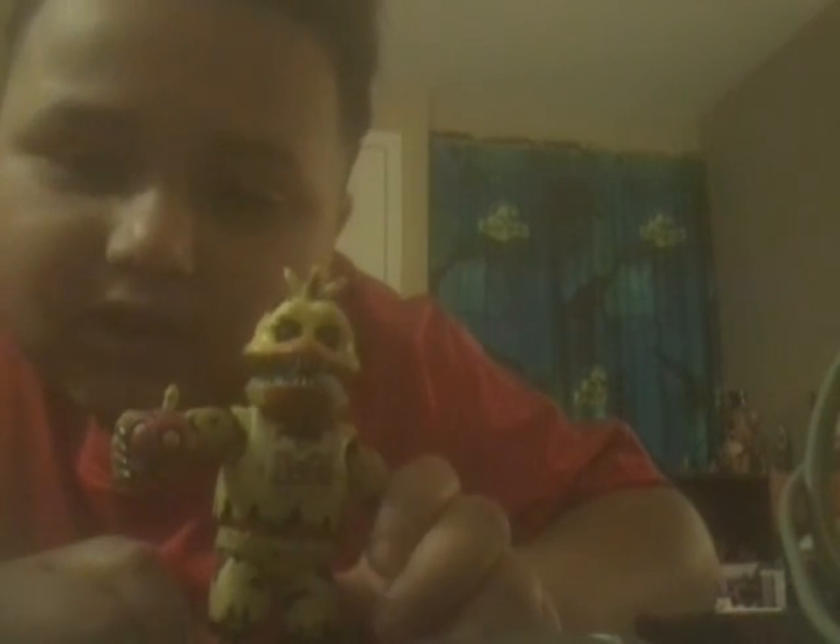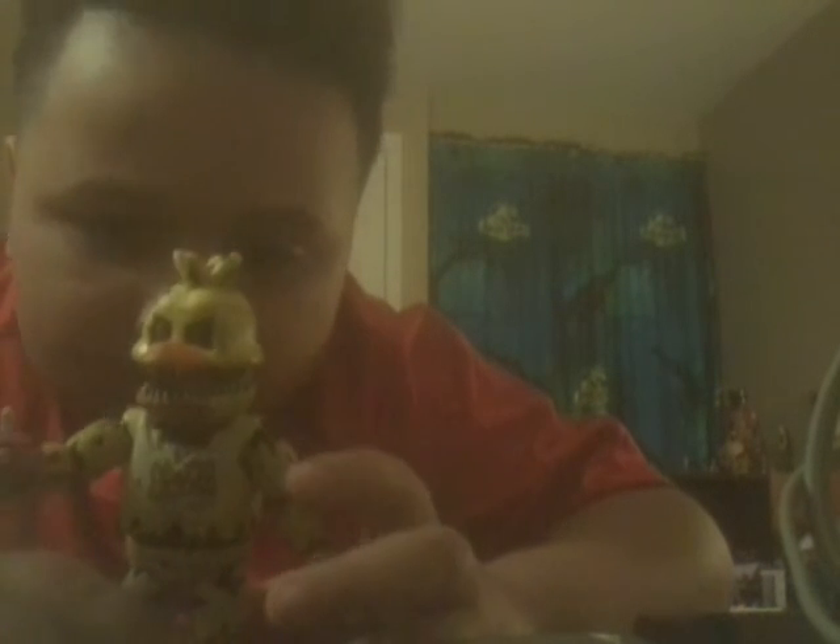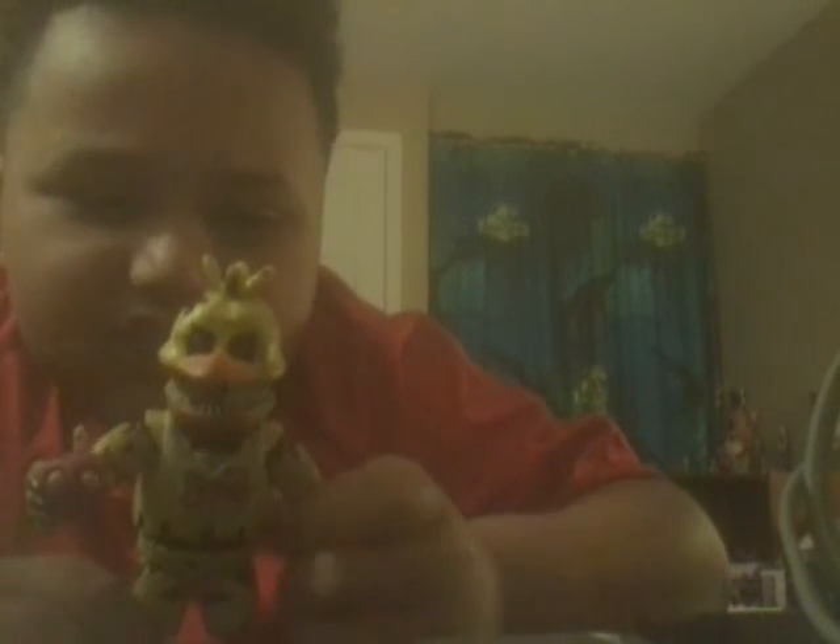Here is the craziest one — it loves pizza. Nightmare Chica! It's a cupcake in her hand. You can't take out the cupcake from her hand, but it's alright, I like it. Same articulation, but not that much, because it's kind of a fat figure, so it can't really move that much. It has all the rips and everything.